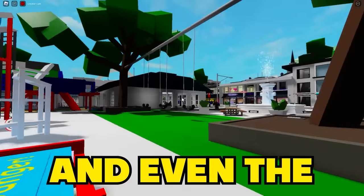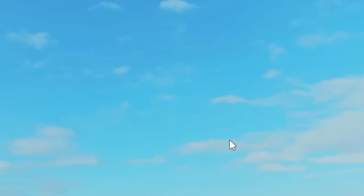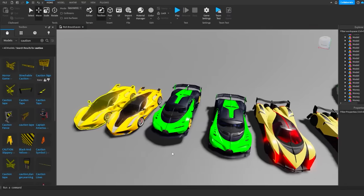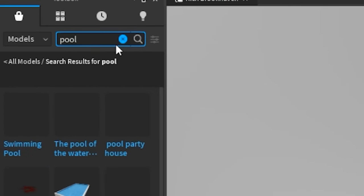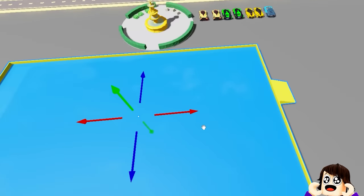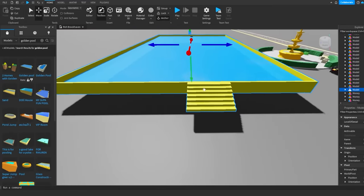Now I'm in actual Brookhaven. We got the spawn, pool, bank, and police station - we're making all of that golden. Someone's already getting the rich golden cars. I wonder how the richest person will react when they join. Let's get a pool - there are some pools over here, how do I make these golden?